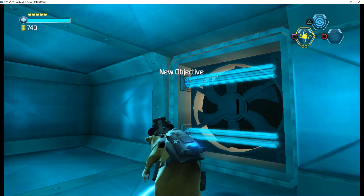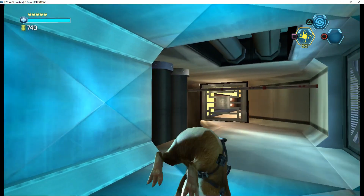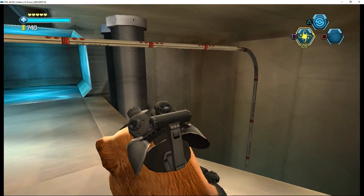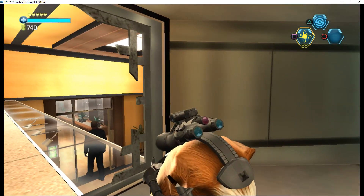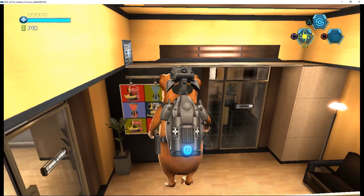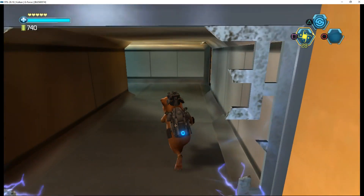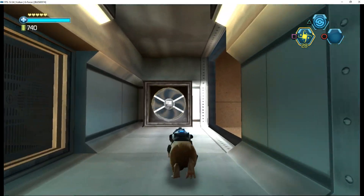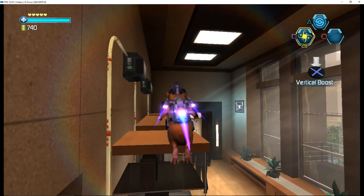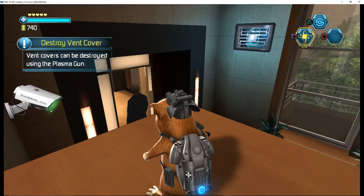Use the Electro-Web to destroy all jets. Everything cool, Darwin? You inside the mansion? Safe inside. Blaster, Juarez, hit me with an update. En route to the target. I'm just where you want me — in position and preparing your X-Field. Saber sure has us on high alert tonight. All this security, it's got to be something big. Vent covers can be destroyed using the plasma gun.